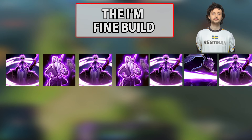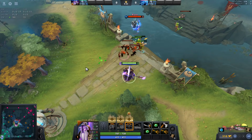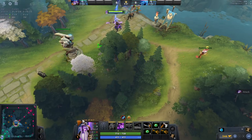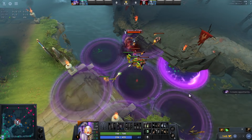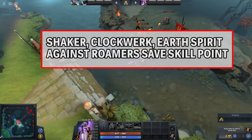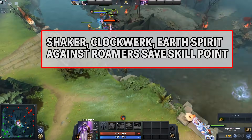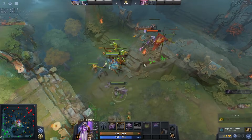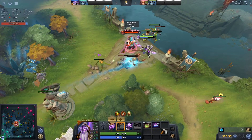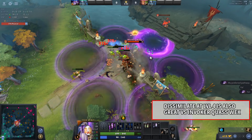Skill build: more often than not, you're going to skill Resonant Pulse at level 1 and max it at level 7, no questions asked. But some matchups require you to learn Dissimilate at level 1 or 2. Heroes with super obnoxious level 1 spells like Razor's Static Link, QoP's Stagger, may force you into level 1 Dissimilate. Some heroes may require Dissimilate at level 2 — for example, if the enemy has a Mirana and a Mars: the Axe can set up a perfect arrow into a kill. Monkey King is also a hero that at level 2 can deal a ton of damage with Boundless Strike, so Dissimilate can be a good choice to dodge that damage.